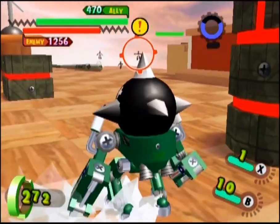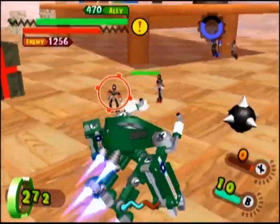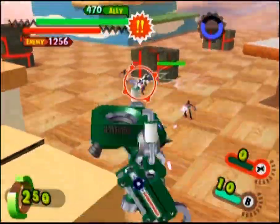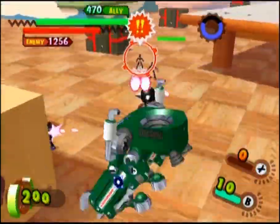His X ability has him throw his face at his opponents. Bear in mind, you really only get one shot with this, and as soon as you use it, you have to go and retrieve it. If you get knocked down, it will also get knocked off your body, so keep that in mind.